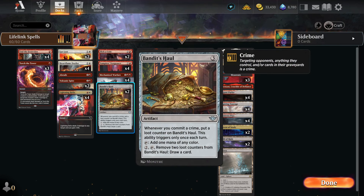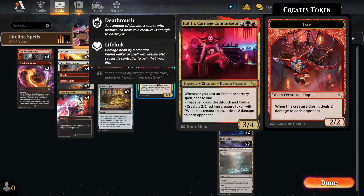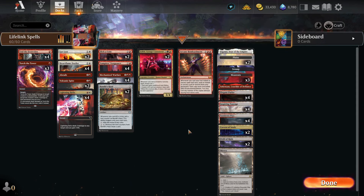We also have two Bandit's Hall — lots of cards target, so Bandit's Hall will get us card draws. Then we have two Judith. I love her but I couldn't get a Rakdos deck with her to work, so I put her in a Boros deck. And of course one Bombardment — all our spells are instants and sorceries, so one Bombardment could work, but this is not a Bombardment deck, just one to catch our opponent off-guard.